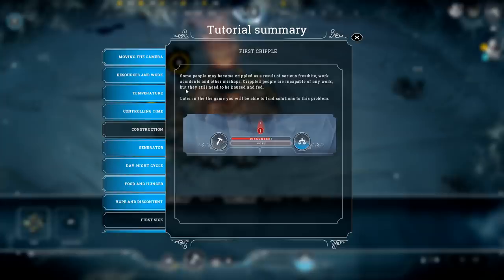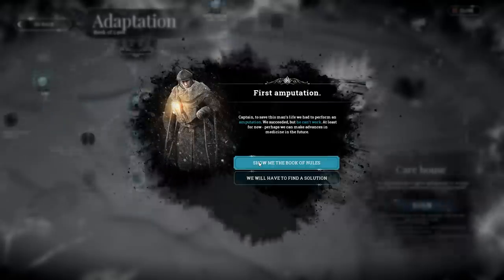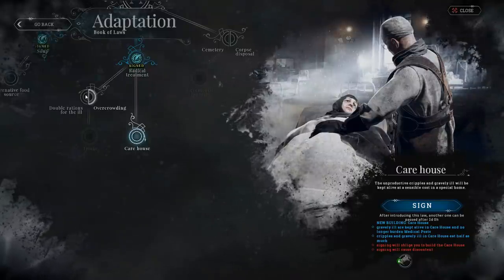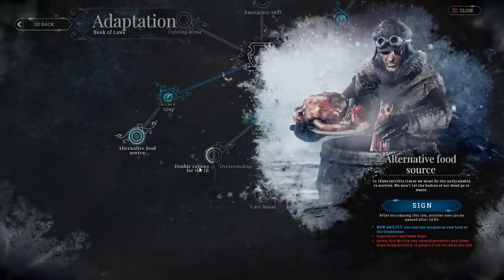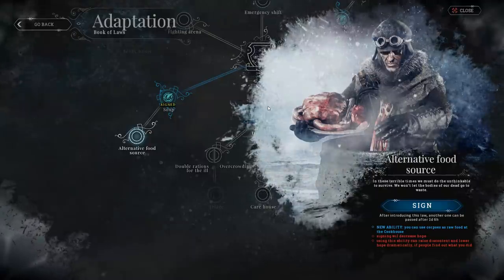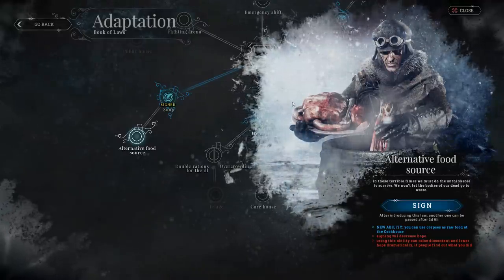We've got a cripple. Some people may become crippled from serious frostbite, work accidents, or mishaps. We need to perform an amputation to save this man's life — we succeeded, but he cannot work, at least for now. We're not going to build a care house. We must not let the bodies of the dead go to waste — that is so beautifully bleak. That is hilarious — I love it.